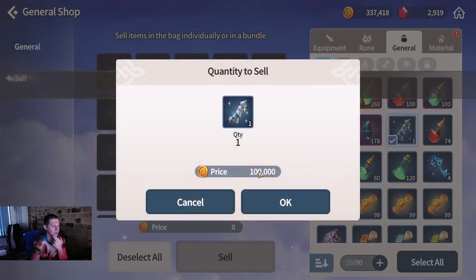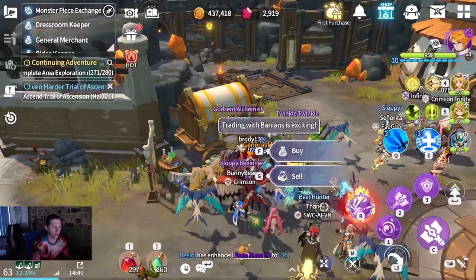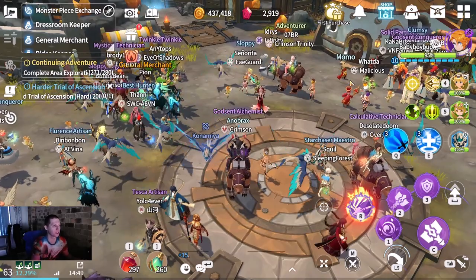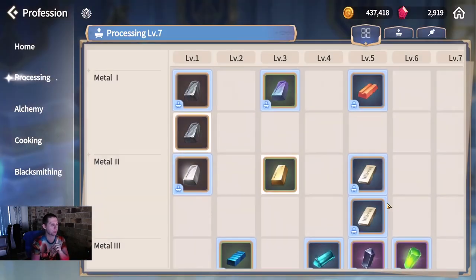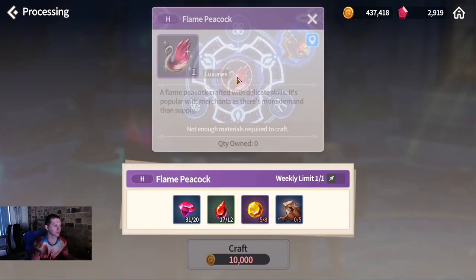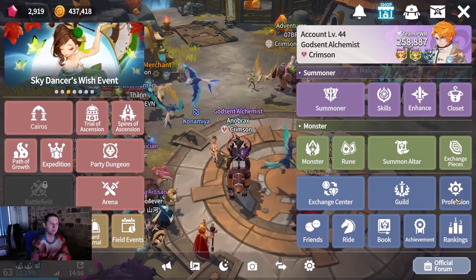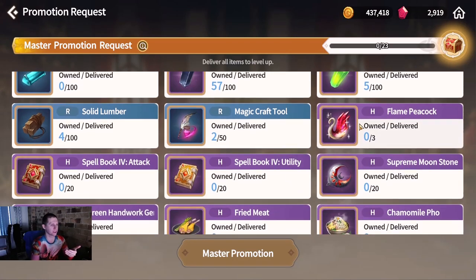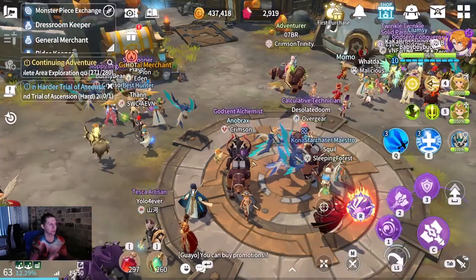As for other methods of acquiring gold itself - if we come into professions, for example processing, these items like shiny dice, luxuries, ruby brooch, the shiny feather, colorful sea dragon, flame peacock, fancy handmade doll - these all sell for gold to the general merchant. For example, this one sells for 25,000 gold. Here's 100,000 gold right there. You can get something like a million gold with all of them once you're at master rank.